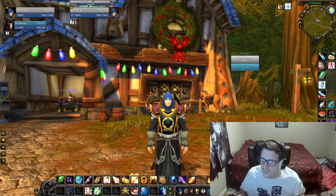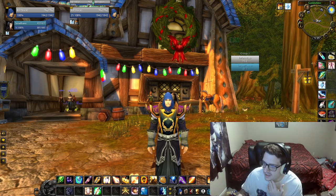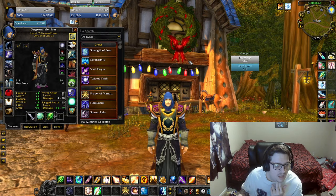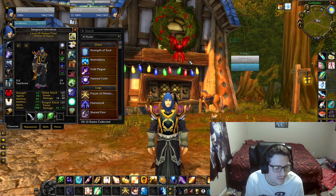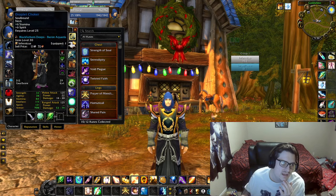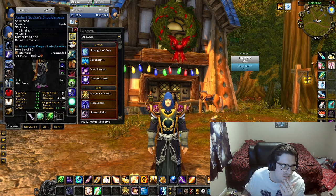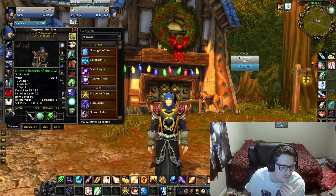First things first, we're going to mention the current gear. My gear score is sitting at about 312, which is pretty good. It could be better if I was getting more lucky with raid gear, but I'm not. I got my sergeant's cloak and robes, but I still have green bracers.